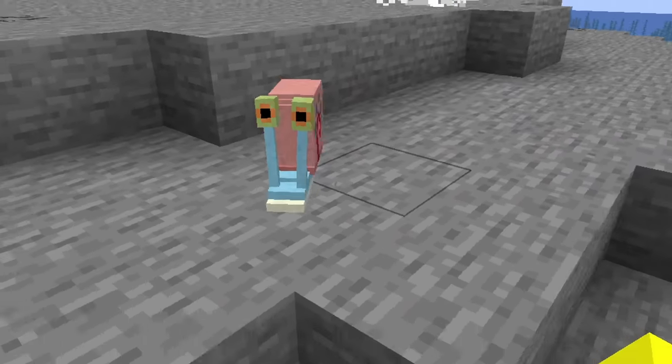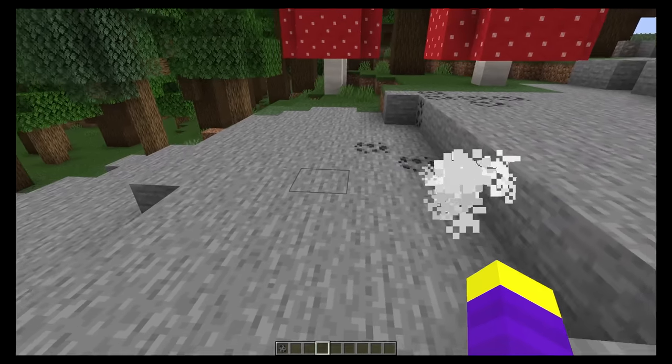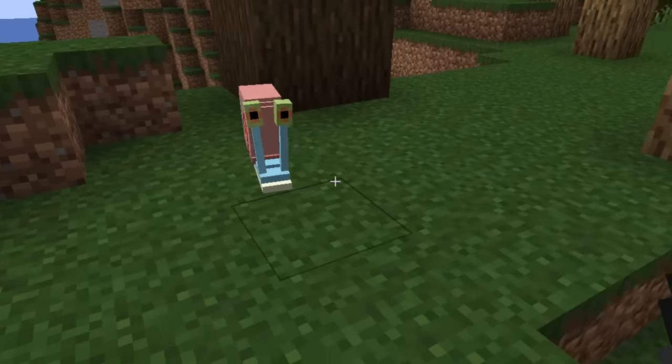He goes in the stone. I think he actually turned out really good. I like how he keeps waddling back and forth. Okay, we need to get away from the stone. Let's spawn a baby Gary.